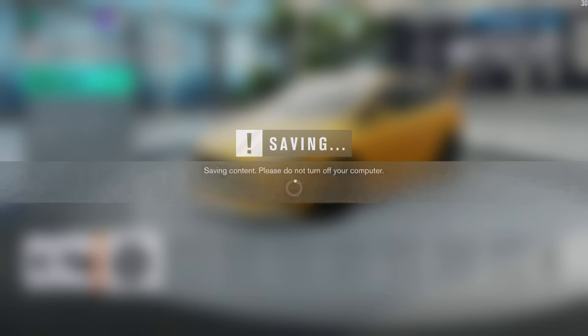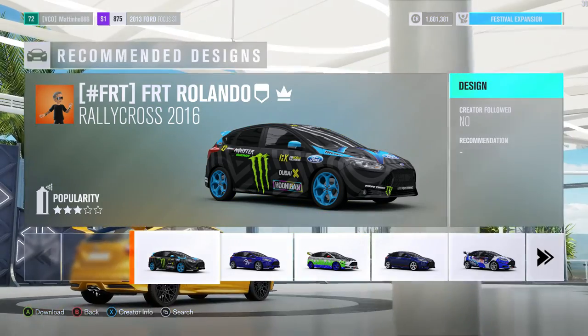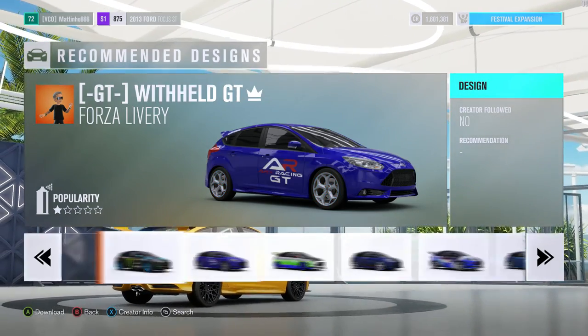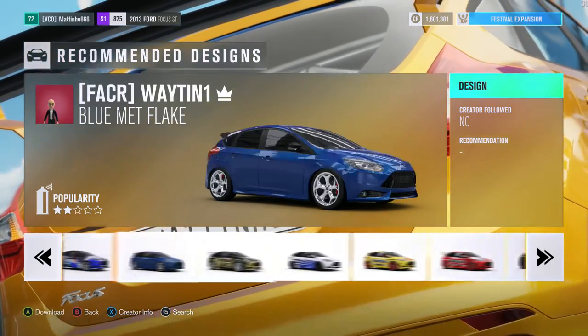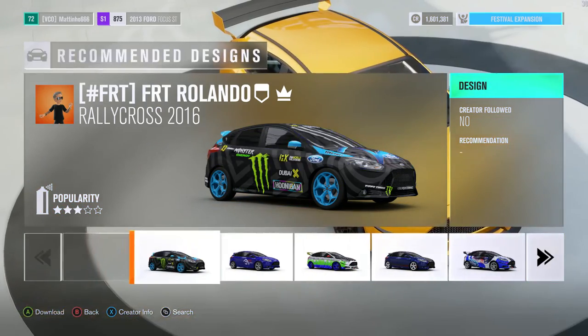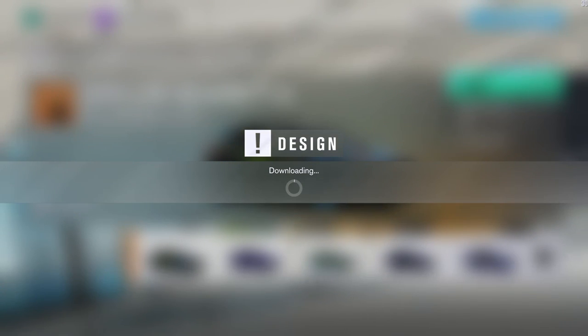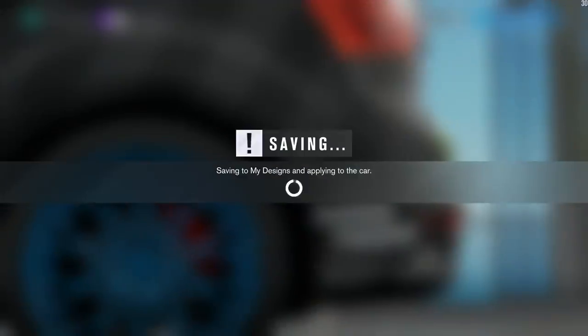So let's buy this and then we're going to put a livery on it and then take it to the track. We need a nice livery - oh, I'm a fan of that. I have been watching a little bit of rallycross lately. Should we go for that one or is there anything else? No, I think we've got to go with the Monster Rally one because I love the look of that car. The black and the grey and the blue looks awesome. Let's see what it looks like on our car.